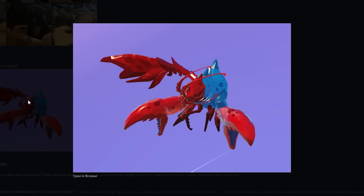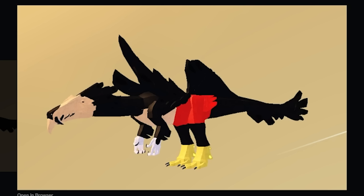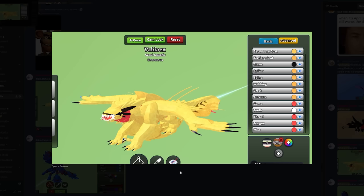Spongebob! And Mr. Krabs — that has to be an eight out of ten. Detective, you made a Mickey Mouse skin — I don't know which one was more cursed. And Pluto from Mickey Mouse as well. You get a good seven out of ten.